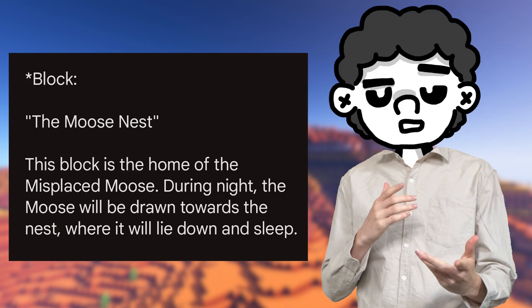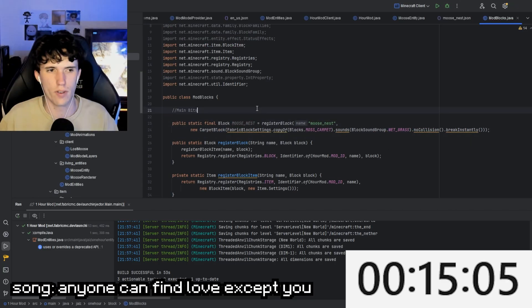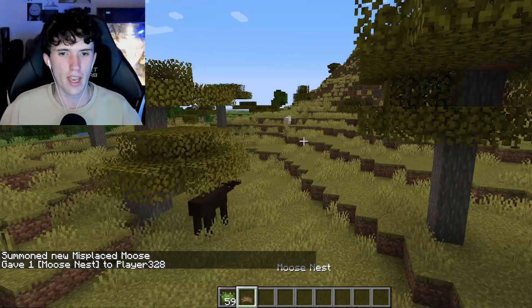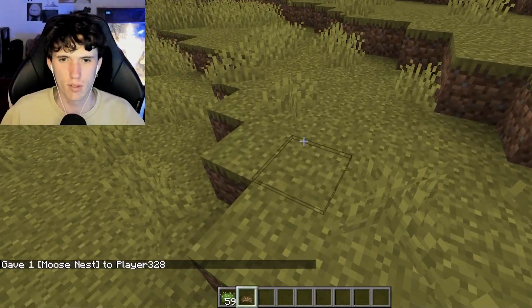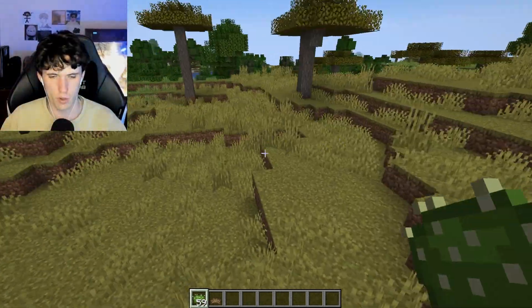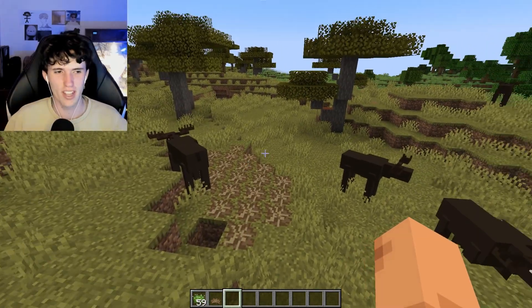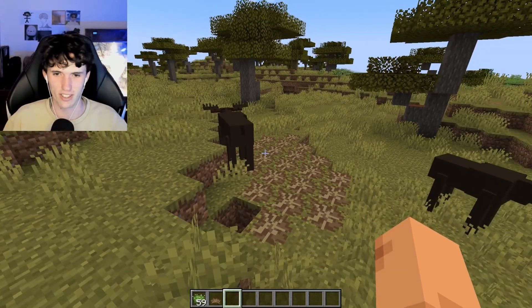The final feature is going to be a block that the moose is supposed to sleep on when it touches it. Coding time. Moose nest — there, look, the block's in game, the block's working. That's number three. It doesn't work when I place it down, not the best looking piece of equipment. But look — moose nest now works. I might just have it so if it's touching this block, it just rotates 90 degrees sideways.